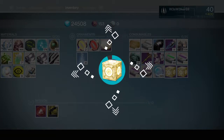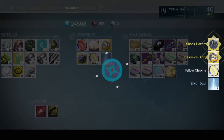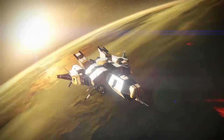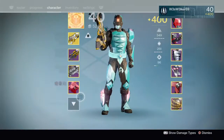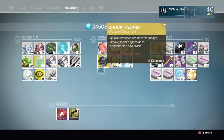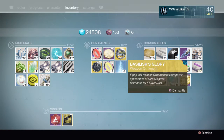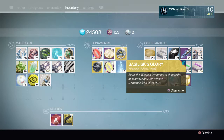Oh my god, I got two ornaments! That's actually really good — I've never gotten two ornaments before from the same box. You got Shock Hazard, which is the Supercell one, and then you got the Suros Regime one, Basilisk Glory.